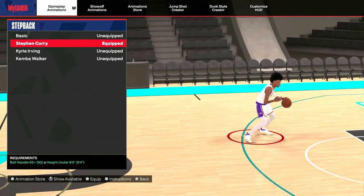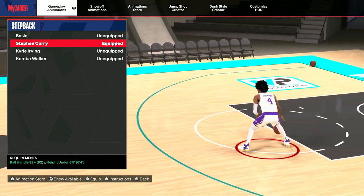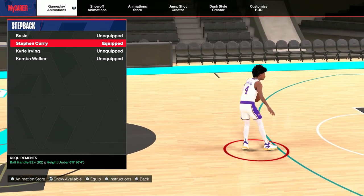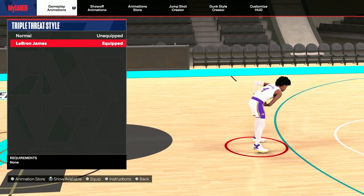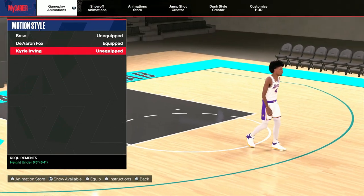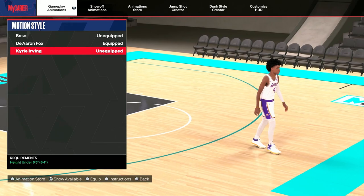Next up for the step back — this creates a lot of space for me, which I like a lot. When you got to see me do that snatch back — this is part of this step back. You got to have a 92 ball handle for it and the height has to be under 6'5. I also got Kyrie's too — Kyrie's creates so much space. And then for the triple threat style, I have LeBron James on. It don't really matter, but I like this one because you stay low with the ball. So that's the playmaking animations. For the motion style, I have De'Aaron Fox — I do use Kyrie too, but I think motion styles can really affect how fast you get to a loose ball.